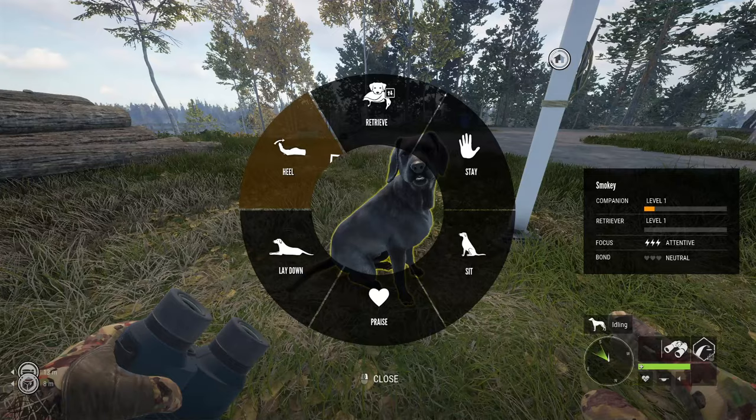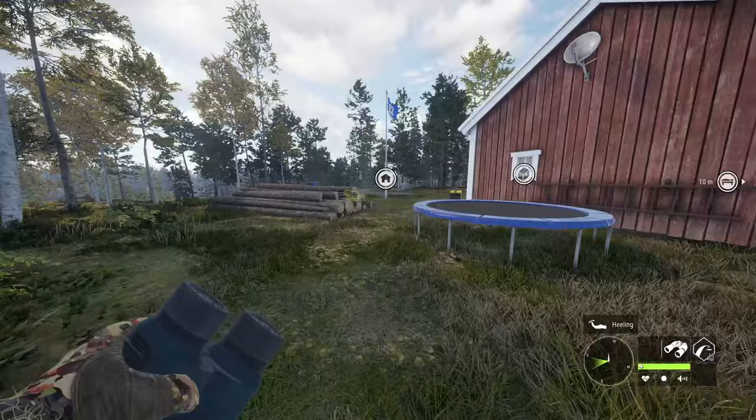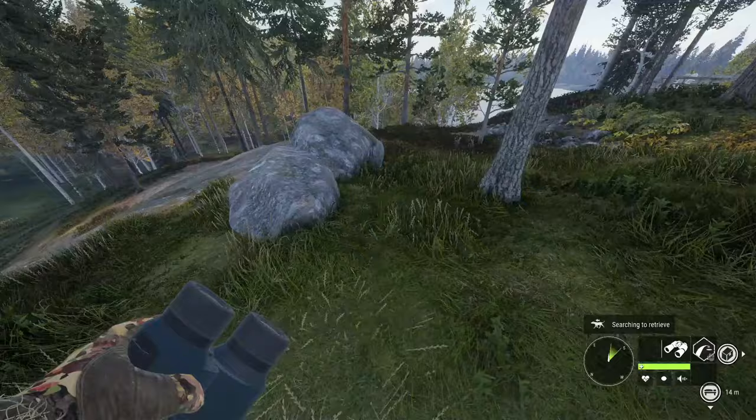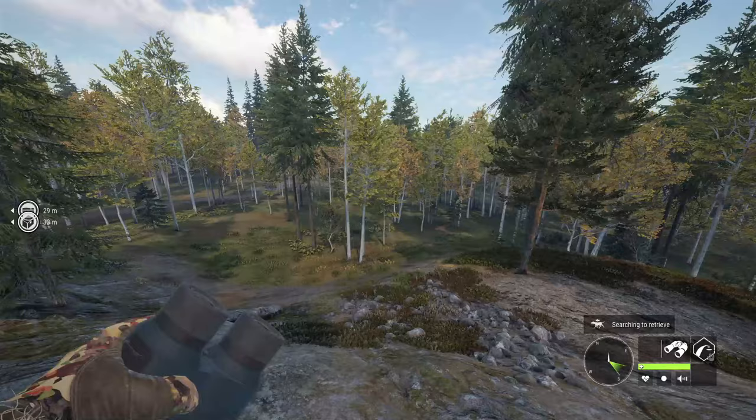The command wheel is a little bit different. You can get him to retrieve. We're going to figure out how that works. I think he just runs off in the direction that you're looking. So if I look in this direction and then I hit retrieve, I think he goes in the direction I'm looking. So he'll actually go on a mad dash — look at this guy go. He'll go way the heck down there, so he's looking for something to retrieve. I think it is just based on the direction I'm facing.